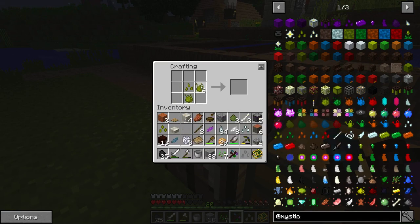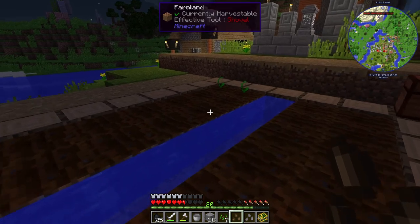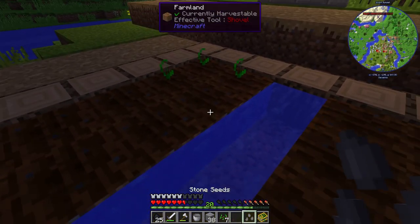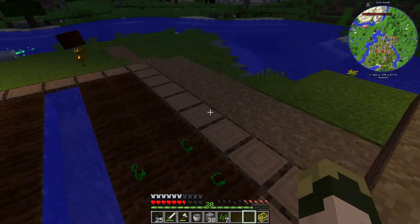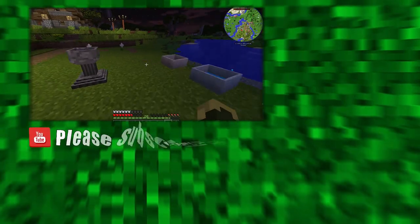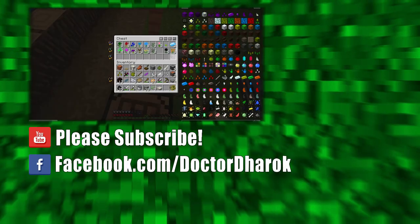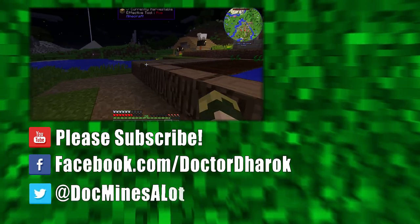Tier 1 Crafting Seed plus Inferium Essence plus Wood - now we've got Wood Seeds. We're going to plant the Wood Seeds and the Stone Seeds next to these Inferium Crops. We've gotten started with both Mystical Agriculture and Botania, so that's going to have to be it for today - I'm running out of time to record.